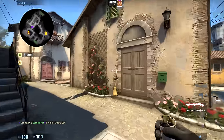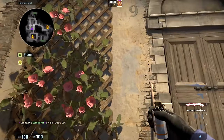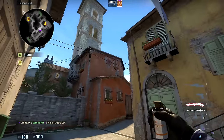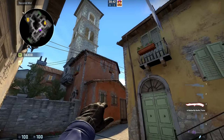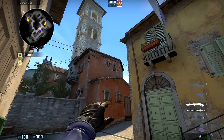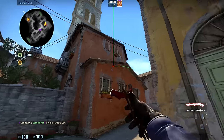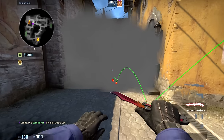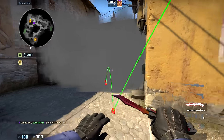To smoke off the other side by quad, you just want to line yourself up with the edge of this ivy right here, and you want to aim just to the left of this flower pot right here where the corner is, and throw. Boom — it smokes off the quad side and it even covers boiler, so nobody can pop out right there.